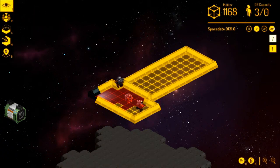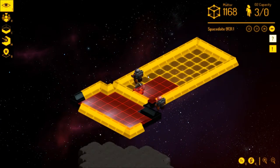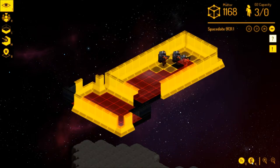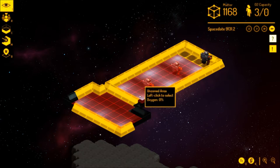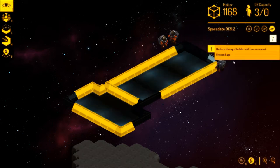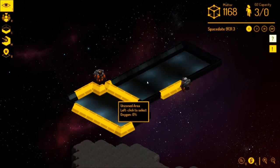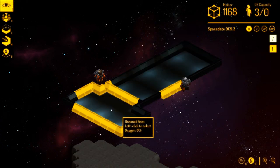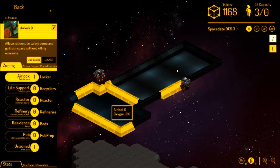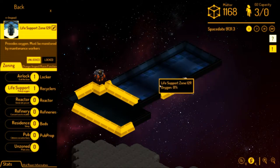We're going to speed this up a little bit. Remember, they only have eight minutes of oxygen at the beginning of the game. You're going to have these tool tips and they're going to get irritating after a while. This is what the walls look like up, and this is what the walls look like when they're down. Their skills will build up as they go along. So we're almost done — we're going to pause so I can explain how to figure out what's what. This says unzoned area — if we left click and select, we can make it into the airlock area. Because you have to decompress in order to go into a room with oxygen. So this is our life support room — this is where all our oxygen recyclers are going to be.